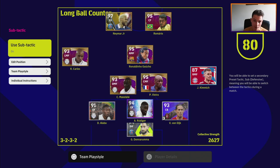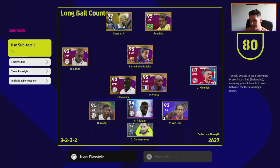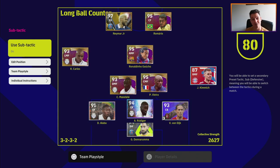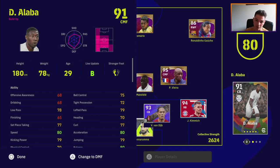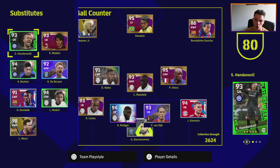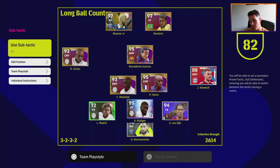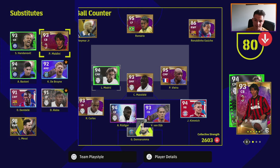With the sub tactic, we're going to modify all the positions and really confuse our opponents. They're thinking: Neymar's on the left wing, Ronaldinho's on the right wing, Kimmich is right back, Carlos is left back - I can deal with that. Then boom - with the sub tactic we've completely transformed our team shape, style, passing options, and linkages. The three big changes are: push Carlos up from left back to practically a left winger, Kimmich into a more advanced role, Makelele and Vieira moved back centrally, and Alaba back as a third CB.